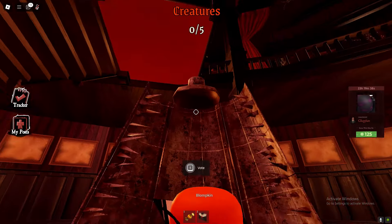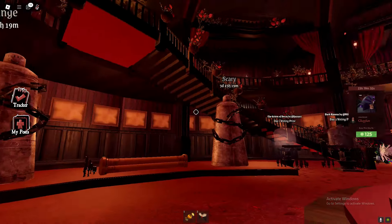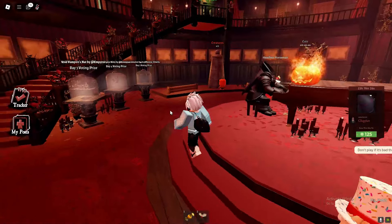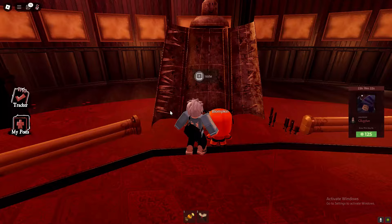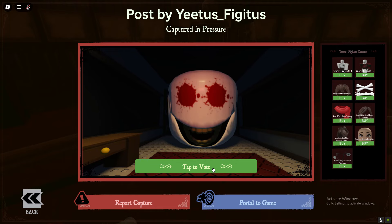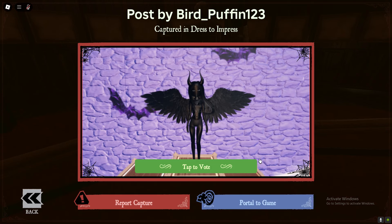Right over here we got a voting poll for creatures, cute, villains, orange, and scary. Pretty much every single day you vote, you will go ahead and get yourself prizes. You might be wondering how do you vote — you want to click vote like this, and you can just pick any option.